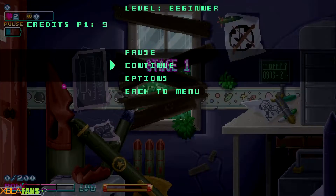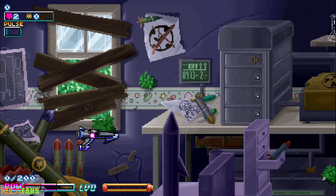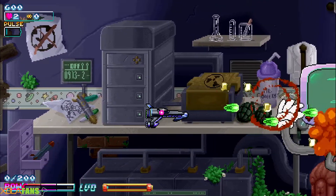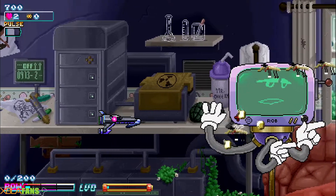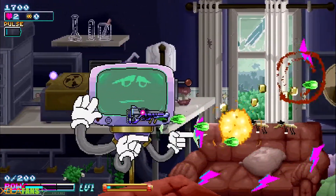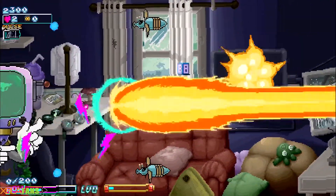In the upper left I've got my health, my score, and all that fun stuff. Below that is Pulse — if I have a Pulse I can activate it, and it actually turns all the enemy projectiles into coins, which I collect and they turn into power. When I fill up a bar I can hit B to fire off my laser. Next to that you can see the super bar I was talking about before — and there you go, I just fired off my super.